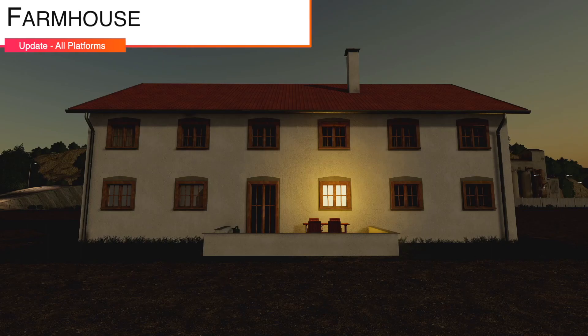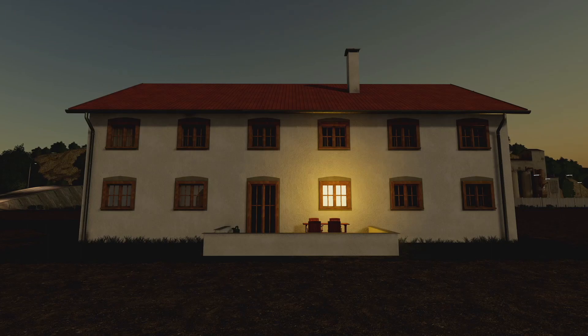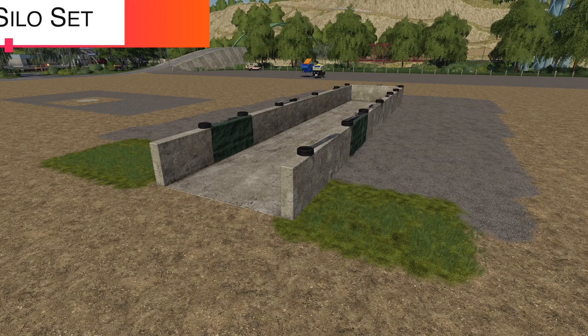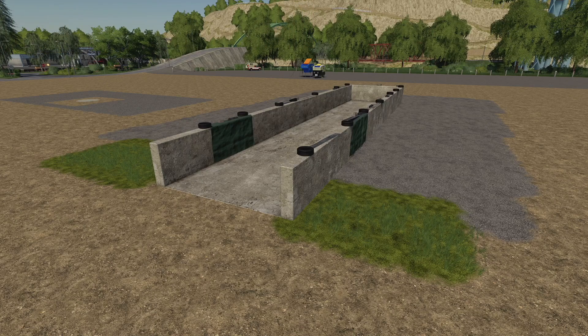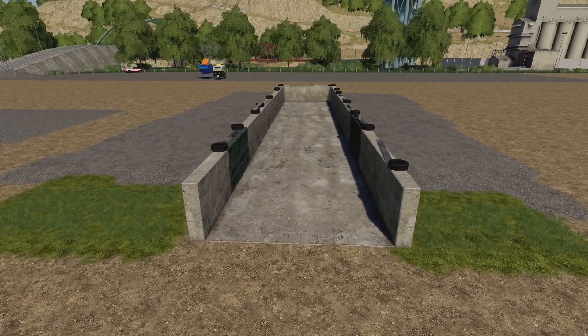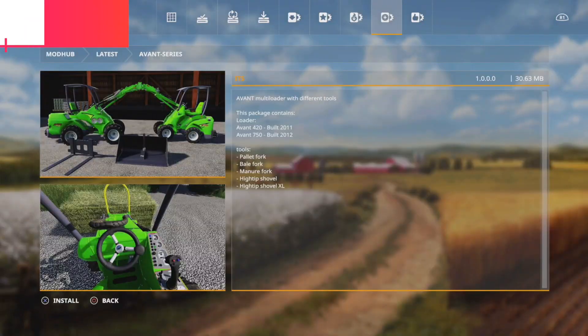Your next-to-last update for all platforms today is the Farmhouse, version 1.2 — added night lights. And your last mod update today is for the Small Bunker Silo Set, version 1.3 — added building shader and added the single bunker silo U-type, priced at $18,000 with $20 per day upkeep.